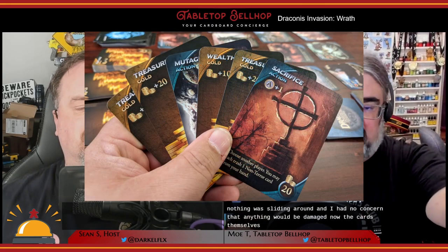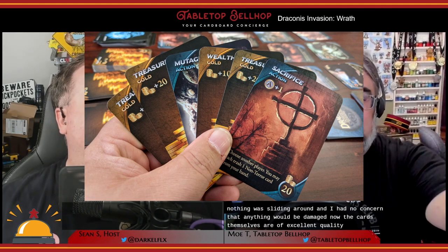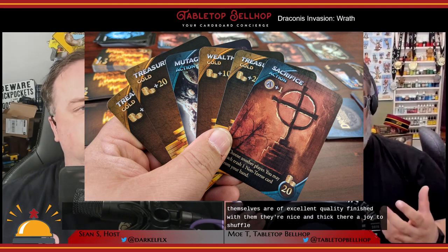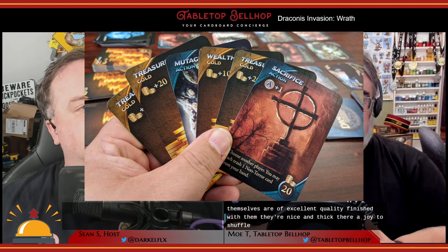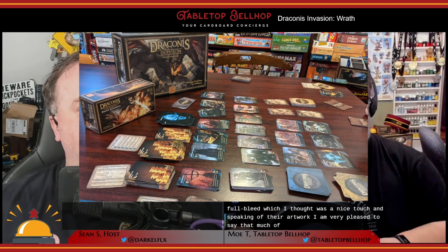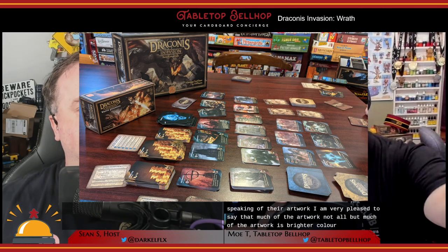The cards themselves are of excellent quality, which is true of the base game too. These are honestly some of the best deck-building cards I've played with - they have a linen finish, they're nice and thick, and they're a joy to shuffle. One thing I noticed is there are no borders, so the art is full bleed. Much of the artwork is brighter and more colorful than that in the base game, though I still feel they could have upped the brightness a bit more.